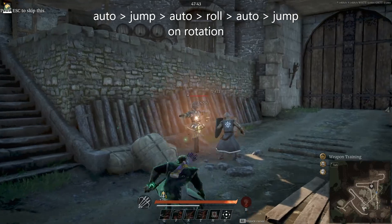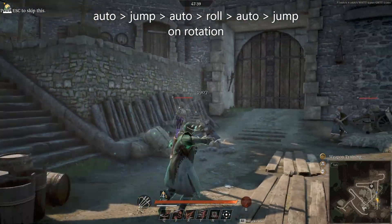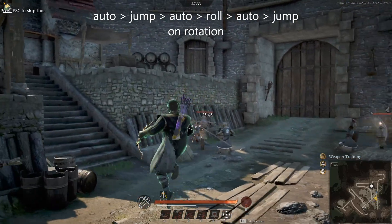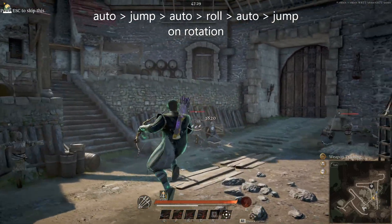Even though jump canceling is technically worse than rolling for distance, it's pretty fast and it's still distance — it's still something. But that doesn't cost stamina. Why does it not cost stamina? I don't know, maybe it should. I don't know.